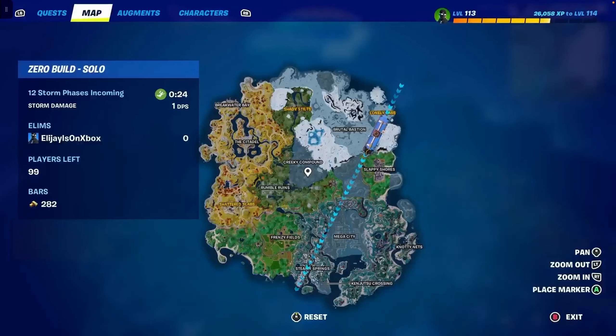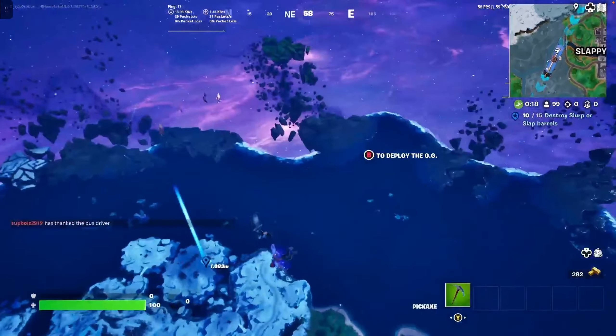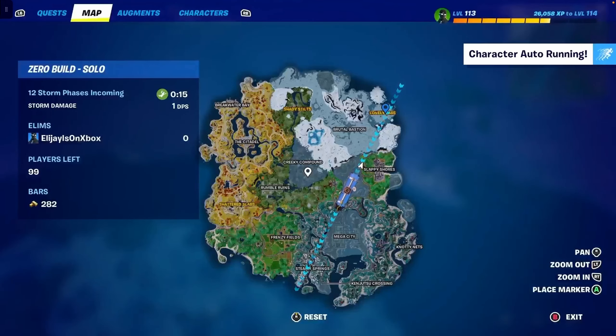Hi guys! Today I'm going to be showing you all the best drop spot in Fortnite Chapter 4, Season 3. First, you want to land at Lonely Labs — that is the best drop spot.